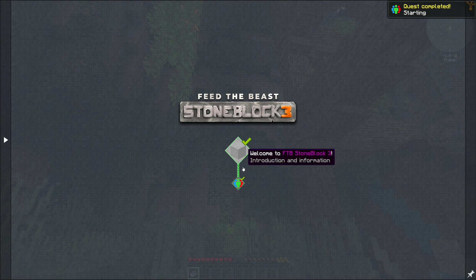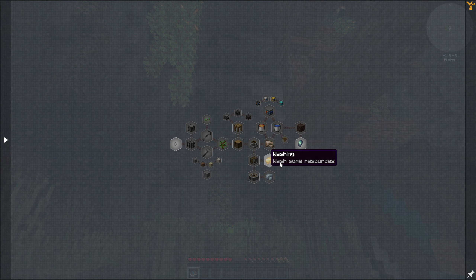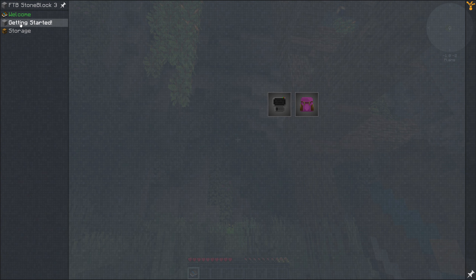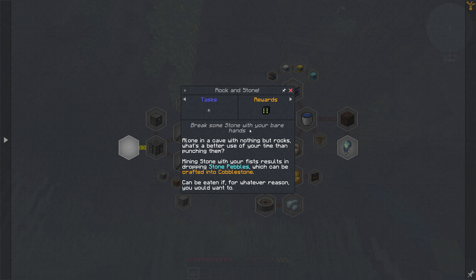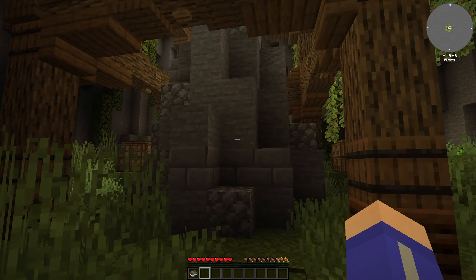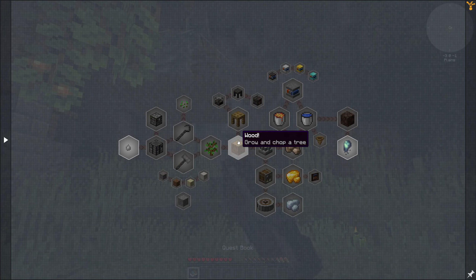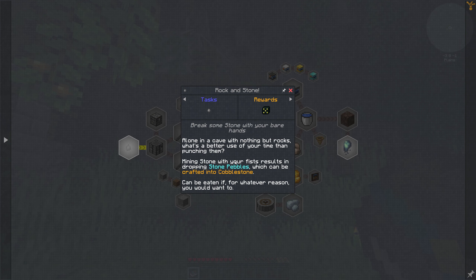Quest complete! Over here is the welcome quest, and here's the getting started section. There is some Create stuff here but it doesn't look too overpowering — it doesn't have a whole section of Create. All right, rock and stone — break rock and stone with your bare hands. Mining stone with your fist results in dropping stone pebbles, which can be crafted into cobblestone and can even be eaten if you want.